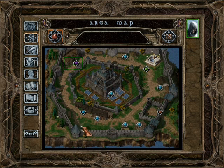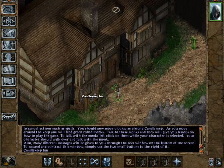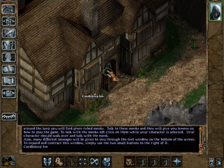So we're going to be making our way around here first. Gorion, our foster father, has told us to prepare for a journey - we have to leave very quickly. So we've got to go to the Candlekeep Inn first. We'll head in here and talk to the barkeep.